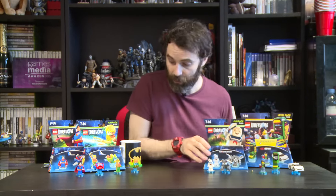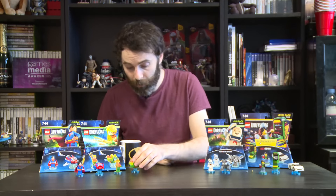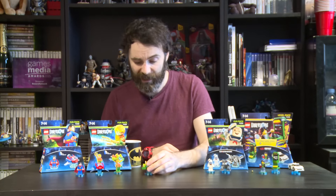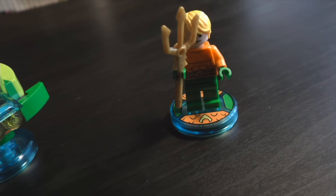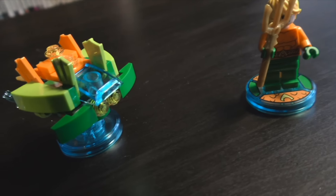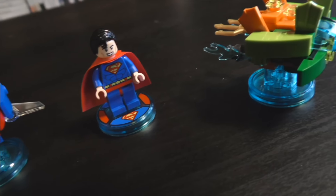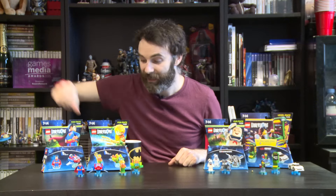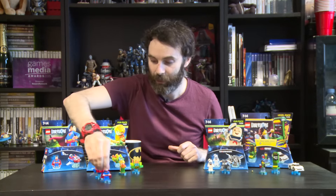Then we come on to the DC packs — two new DC fun packs. We've got Aquaman with his aqua watercraft, because being the king of Atlantis or whatever, he needs a watercraft. It looks like a kind of froggy type thing with little flippery bits on it. And then Superman, who also comes with some sort of aircraft — this is a hover pod. Why does Superman need a hover pod? And there he is, Superman as well.